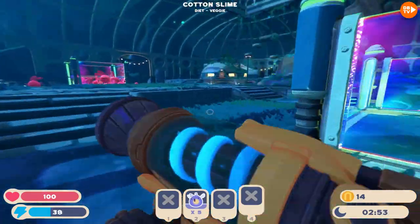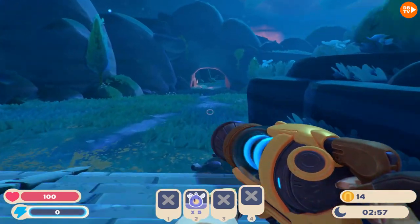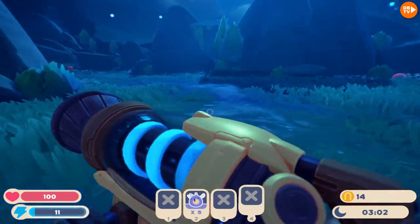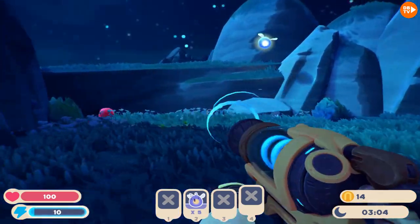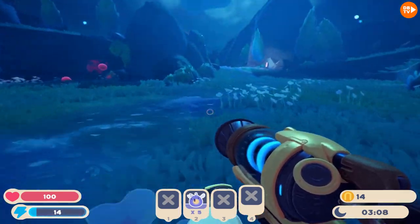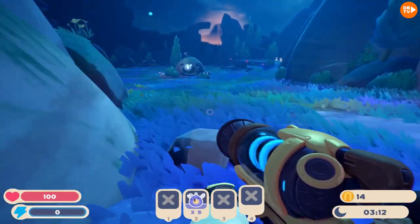Wait, did you launch that cotton slime? Where'd he go? We have to go and get more money and stuff. It's 3 a.m. in the morning. Daryl, you should save up money and upgrade your farms. We probably should. So let's just go steal a bunch of plorts. Plorts are worth a lot.